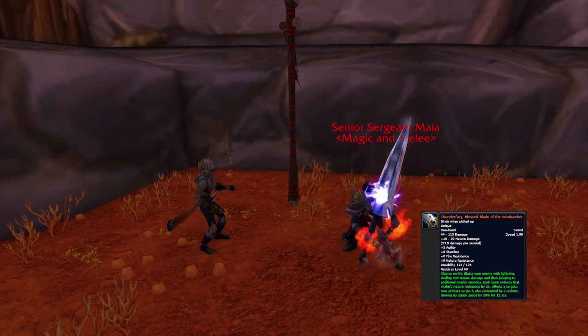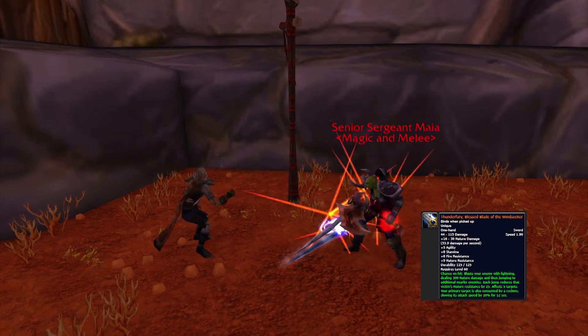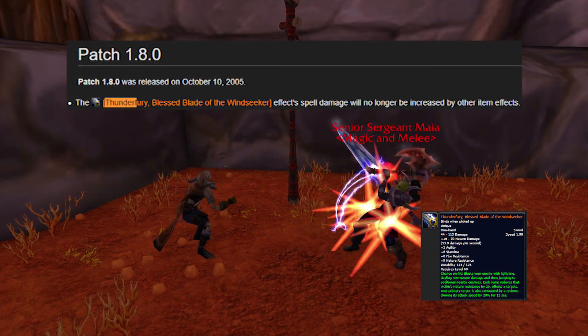Enemies hit will also have their nature resistance reduced by 25 and the attack speed slowed by 20% for 12 seconds. The lightning blasts don't scale with the plus spell damage stat.